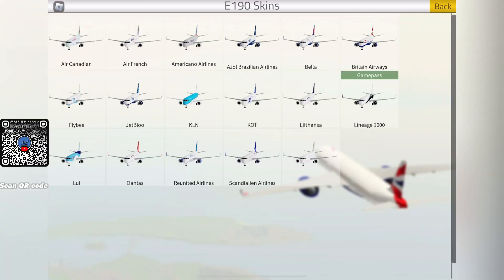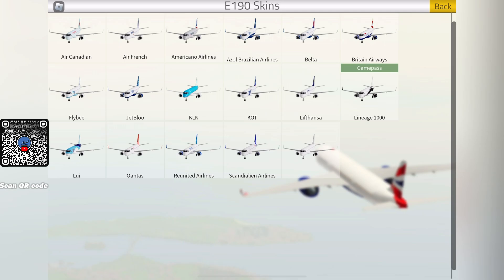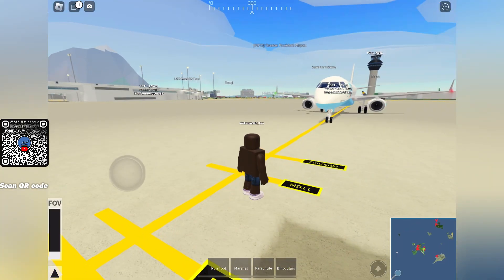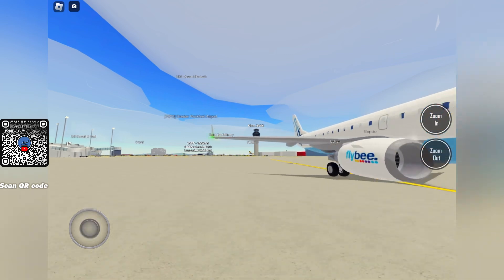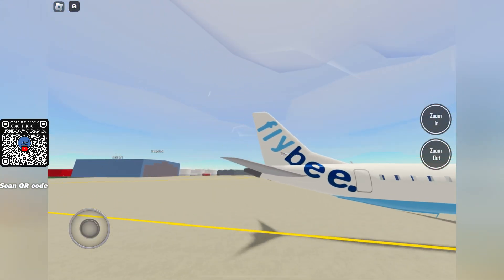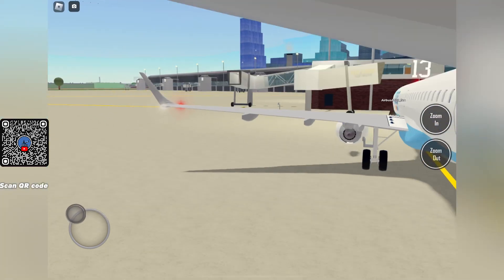Now we're doing the E192. As you can see, there are a lot of liveries for the E192, including a private jet livery. I'll fly the flyby one — nice plane. Let's check the engines — they look amazing, wow. The wing looks quite cool as well, and so does the APU. Look at that, quite detailed.